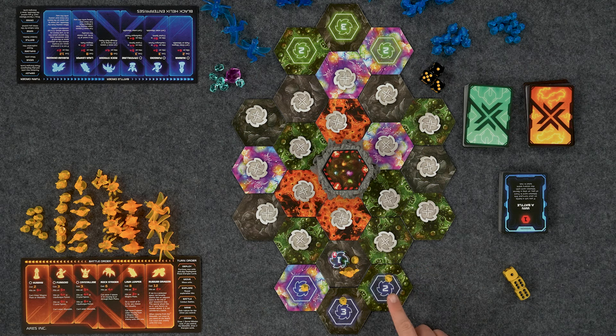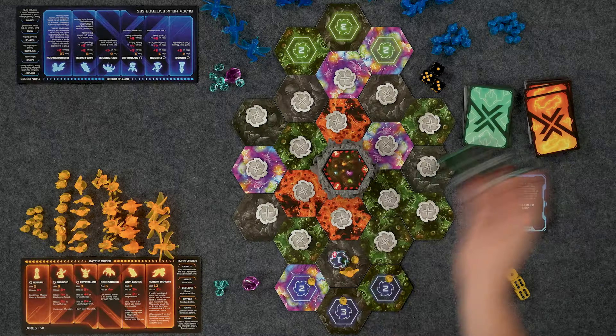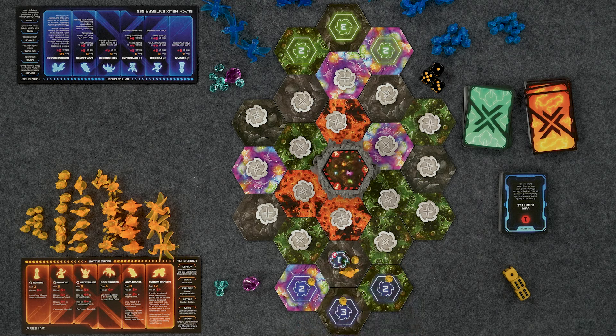I'm going to get two plus three is five, plus two is seven — I get my eight back. Not bad, I'll take that. Then you can draw cards. If you control the monolith you get energized cards, otherwise you get a secret mission card. I'll just get a secret mission card.